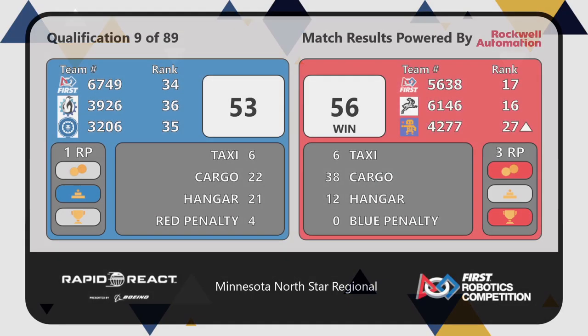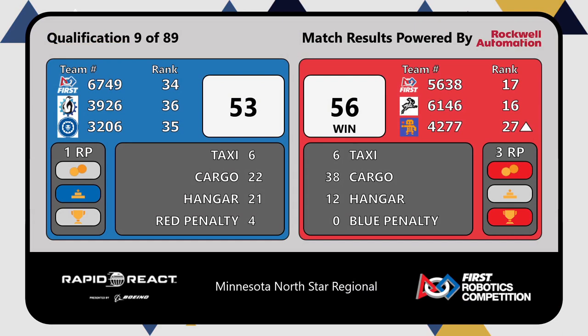Red Alliance with the win. They had a score of 56 — this was a close match over the Blue Alliance's 53 points. The Blue Alliance will not leave empty-handed; they earned one ranking point for completing the hangar bonus at the end of the match.